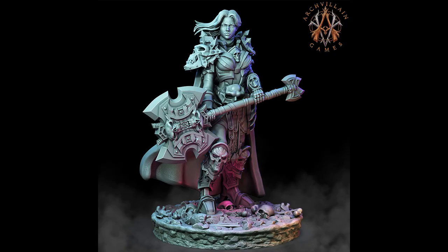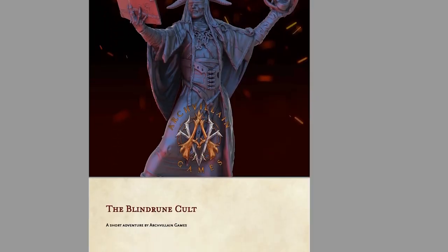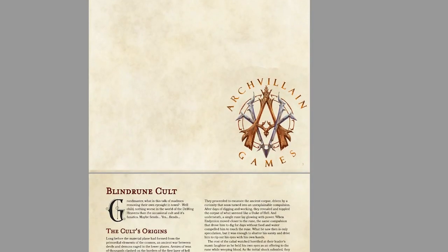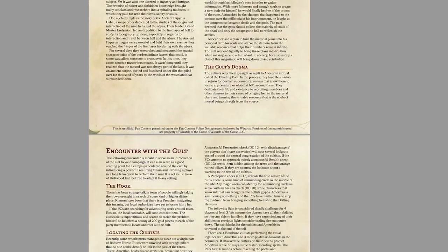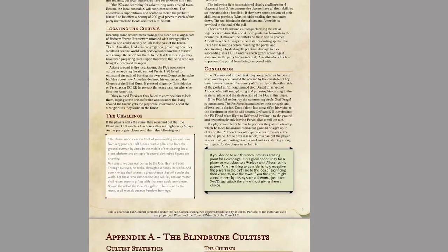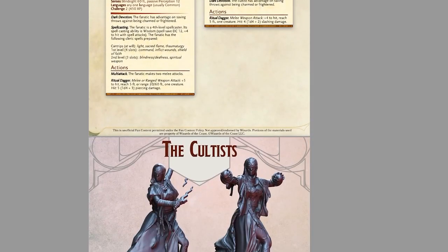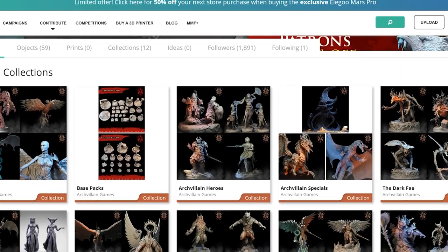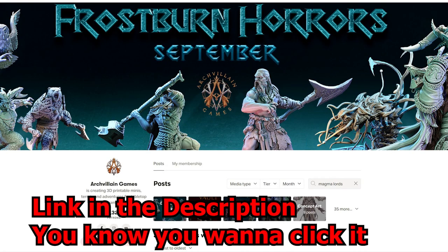The other thing I really love is that they release a monthly adventure. So if you're wondering how you're ever going to use these unique models in your game — how are you going to stat them? They do it for you. They create an adventure or encounter and release it every single month on their Patreon. You can find a lot of their files for sale on My Mini Factory, but a better deal would be to sign up for their Patreon.